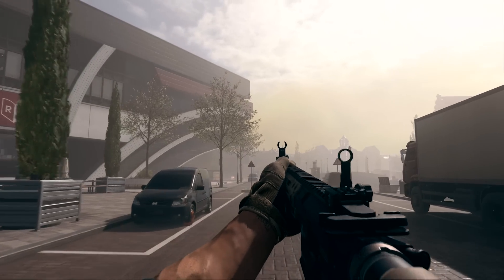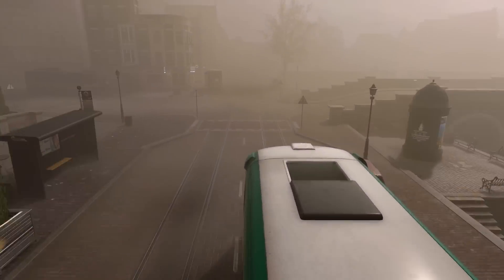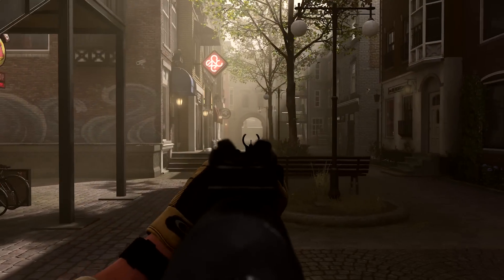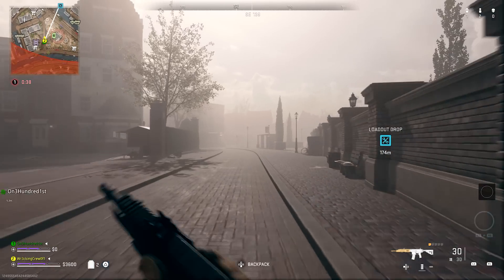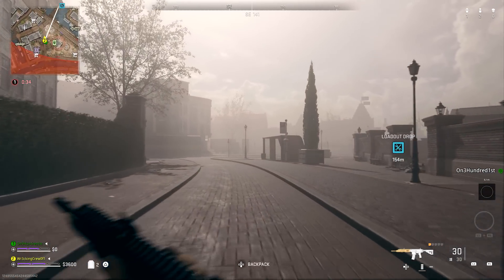To push further the gameplay side and make sure that each match can feel different, we have something that we call the dynamic fog system. It's basically like a weather system inside the match. Maybe you will start a match and it will be really foggy — you will not see that far away. Then going through the match, the sky will clear and you will get more visibility. It changes everything. Those fights get so much more challenging because you can step back in and out of the fog.